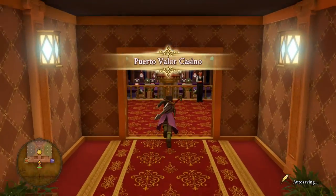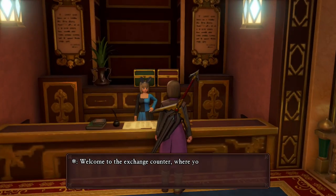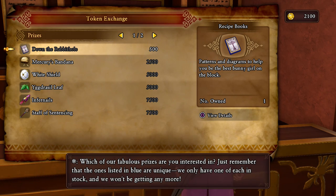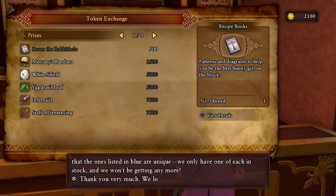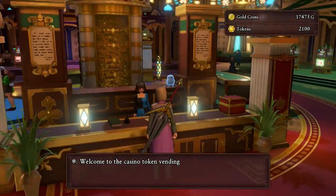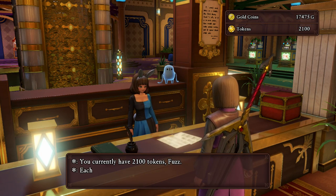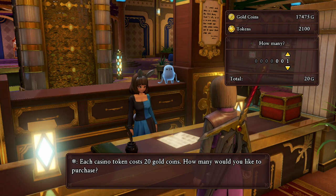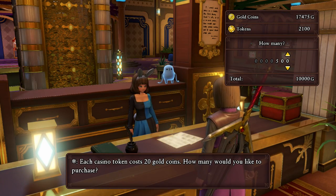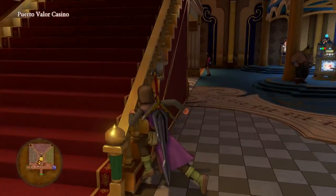You've got a choice: you can either purchase a few tokens and play the games until you have the required amount to purchase the costume. It's 500 tokens in total that you're going to require. The item is called 'Down the Rabbit Hole' — you can only purchase it once. If you don't want to play for the 500 tokens, you can just buy them outright, though it's going to be about 10,000 gold coins for all 500 tokens at 20 gold coins per token. It doesn't take long to earn them though, so you'll be wasting your money in my opinion.